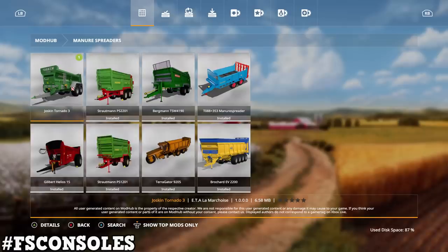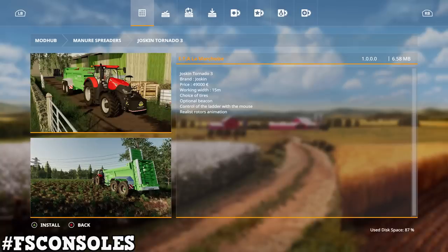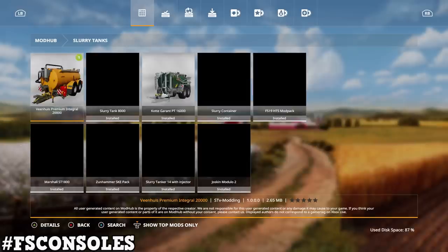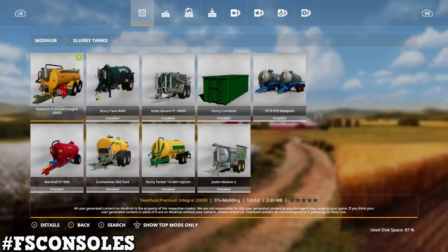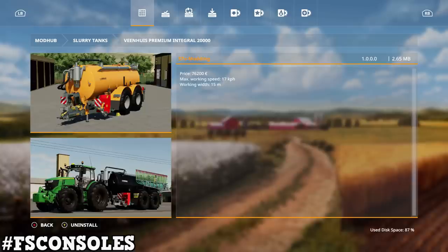Under manure spreaders we have the Joskin Tornado 3 by ETA La Moschis. Price is $49,000, working width is 15 meters, choice of tires, optional beacon, and realistic rotors and animations. Under slurry tanks, we have the Venice Premium Integral 20,000 by STV Modding. Price is $76,200, working speed is 17 kilometers per hour, and working width is 15 meters. Looks pretty nice.